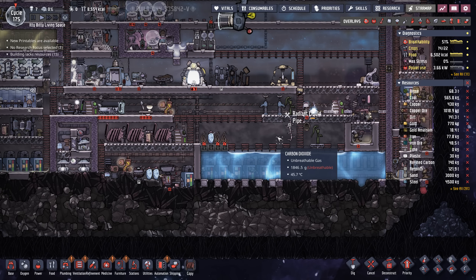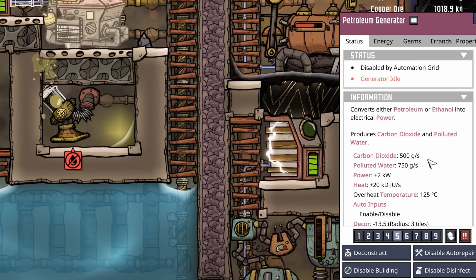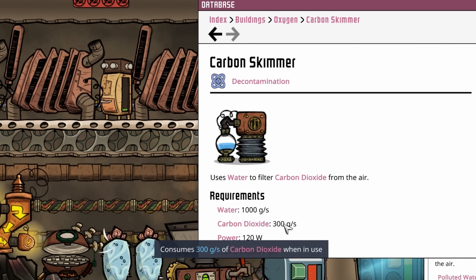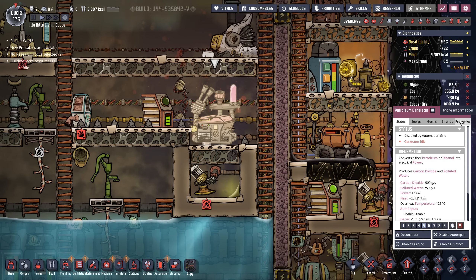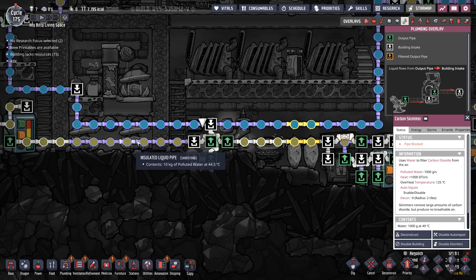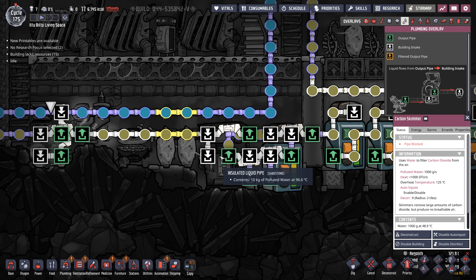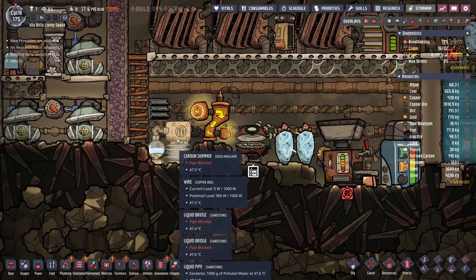But because of all the carbon dioxide, we need to find another solution. Our petroleum generator produces 500 grams per second of carbon dioxide. This isn't too big a deal considering we have a carbon skimmer that can eat 300 grams per second — when it's running 100% of the time. Notice that our petroleum generator is only running at a 52% last-cycle average, which means this carbon skimmer could keep up with it. Unfortunately, the way we have it tied into our water lines, the carbon skimmer can only run when this metal refinery is using polluted water, and it only runs once its output is gone. So at the minimum, I think we need to move the carbon skimmer.